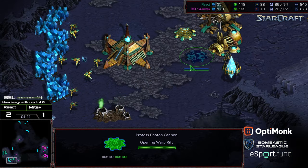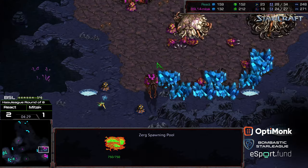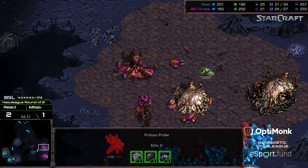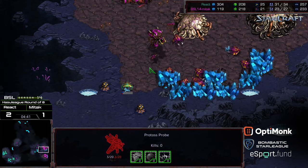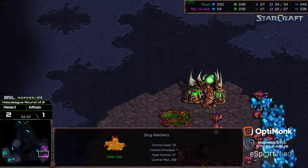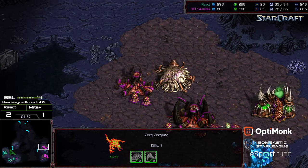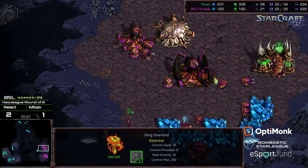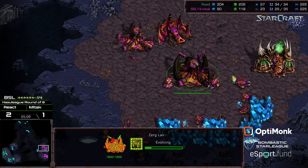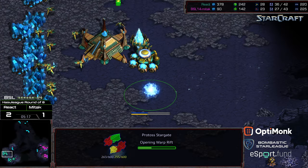The nexus is warping in with a second cannon on the front. Mitak grabs a second gas — it looks like he might dedicate to a four hatch build. A probe barely survives a zergling chase. A hydralisk den is dropped at the natural expansion alongside the lair. This is a build I haven't seen up to this stage. It's possible this could be an attempt at a slow drop, though rather than ventral sacks we're seeing the speed upgrade — so Mitak will probably fold this into five hatch hydralisk rapidly.